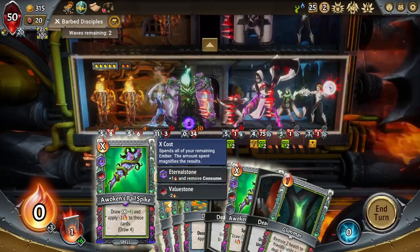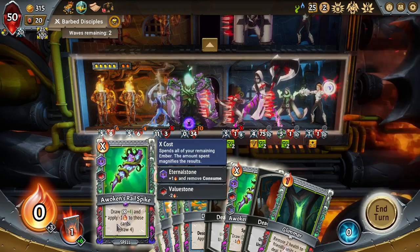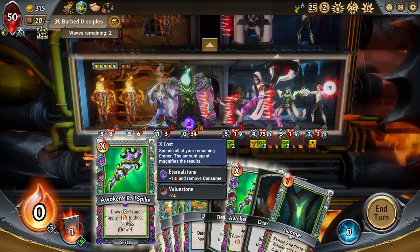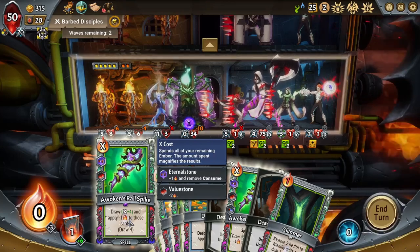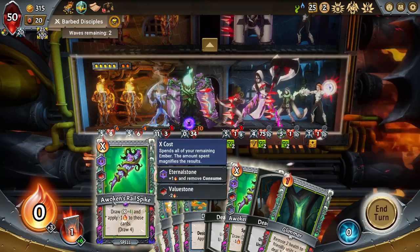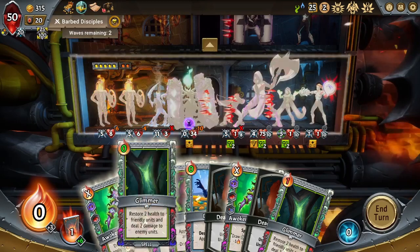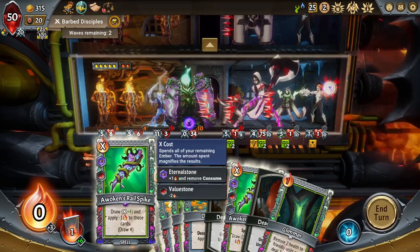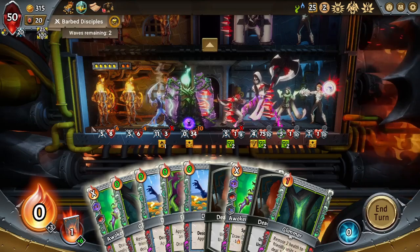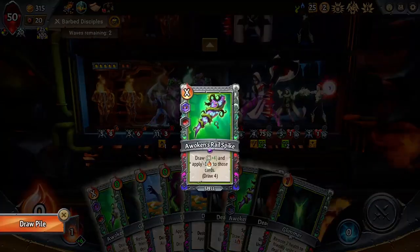I'm going to start with probably the most well known infinite draw combo. This one involves Awoken's Rail Spike. What you do need first is an Eternal Stone in it for this mono clan Awoken combo — the Eternal Stone means it's not going to get consumed. From there you have other options. If you have something like Value Stone that's going to put it at plus one draw. If you have Light Stone, Casein, and two minus ones the same thing, or the minus two and a minus one ember cost it's going to be plus two draw, or you can have the First Hell Pack which adds plus three to your draw. So what you do is upgrade one of your Awoken Rail Spikes and duplicate it.